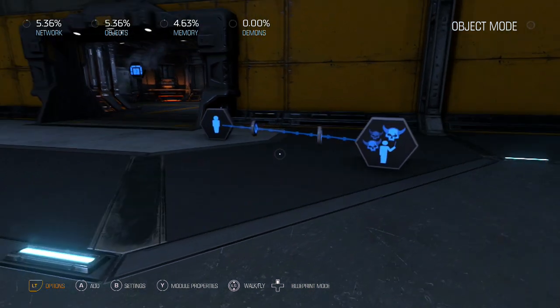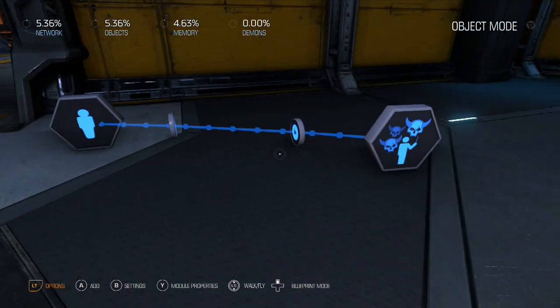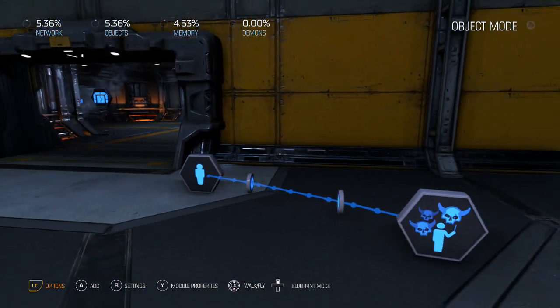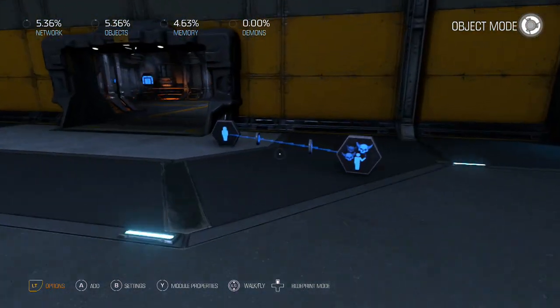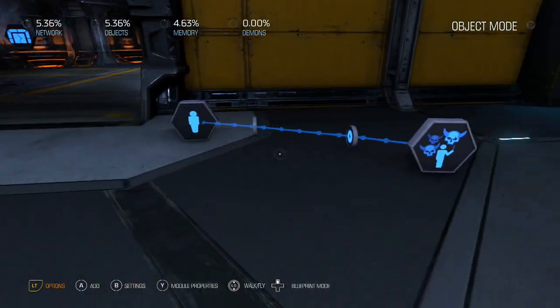There's a lot of customization and flexibility available. The first thing I'd recommend is putting a delay on it, because right now enemies will start coming at you immediately. Let's put about a 10-second delay so the player has time to get their bearings before demons start racing at them.